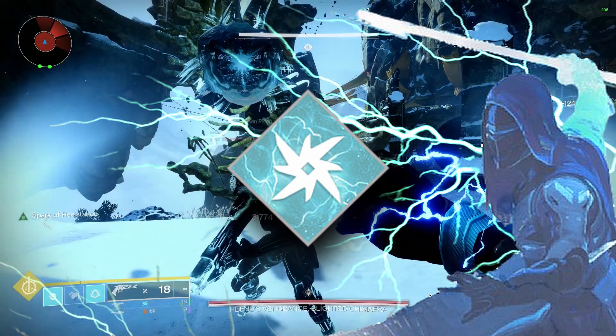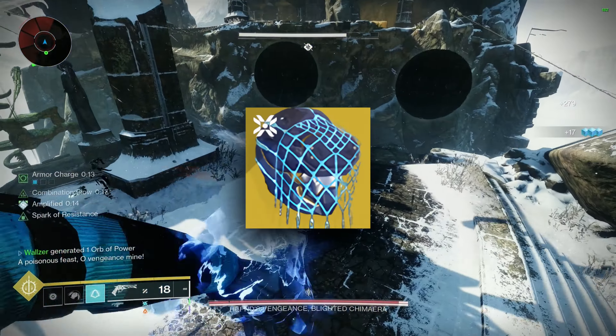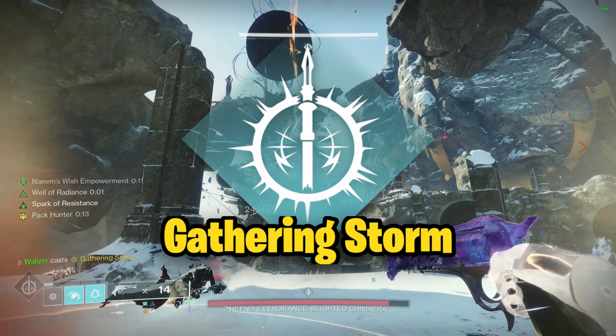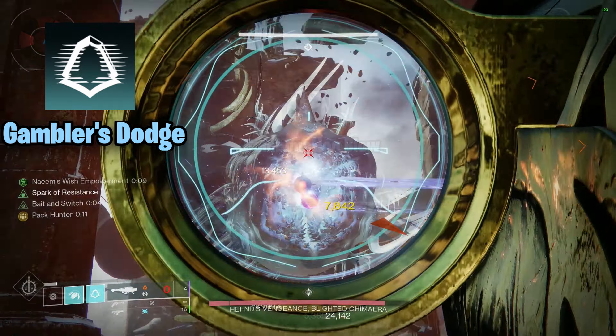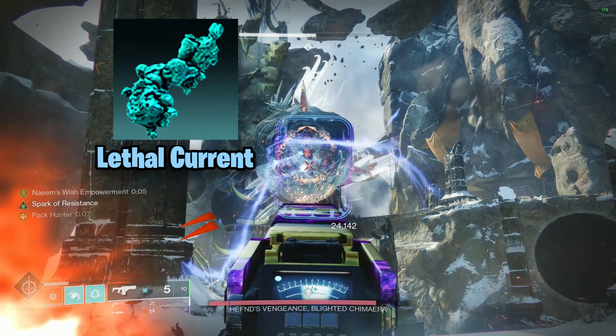Starting with the Arc Hunter, we are going to take one of the best exotics for this class, Assassin's Cowl, and have what can be argued as some of the best survivability in the game. Equip the Gathering Storm Super, Gambler's Dodge, Combination Blow, and Pulse Grenades. For our aspects, go with Lethal Current and Flow State.